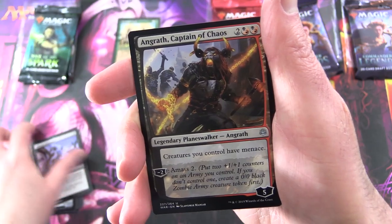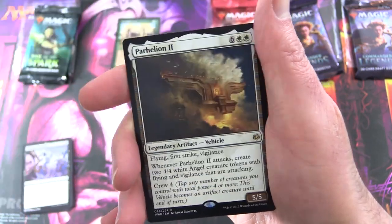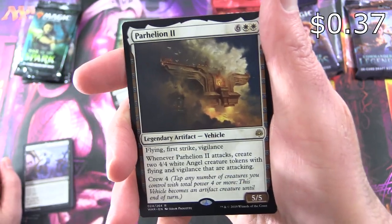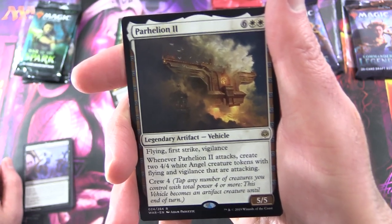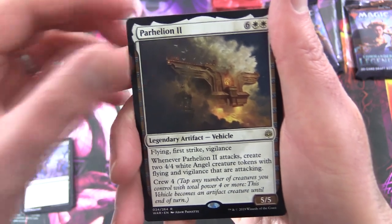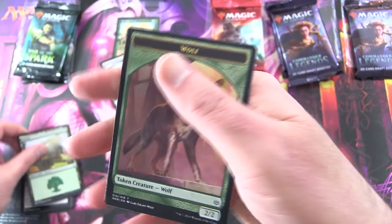Liliana's Triumph. Angrath, Captain of Chaos — I'll chuck him in as well. He's your planeswalker. And the rare is Parhelion II, a Legendary Artifact Vehicle, 5/5 for 8, with Flying, First Strike, and Vigilance. Whenever it attacks, create two 4/4 White Angel creature tokens with Flying and Vigilance that are attacking. You can crew it for 4. And a Forest and Wolf token.